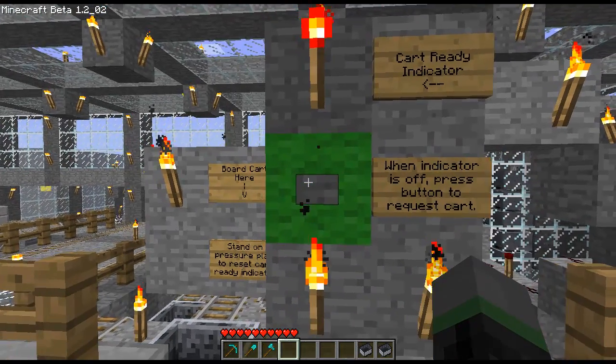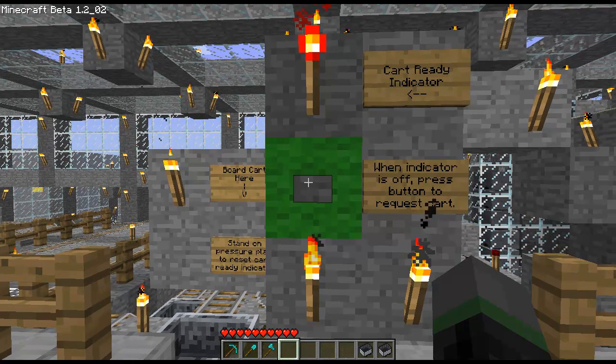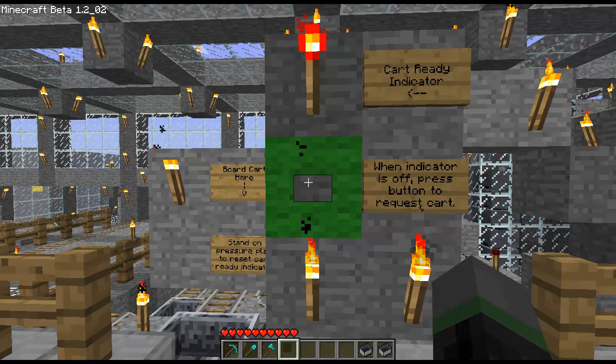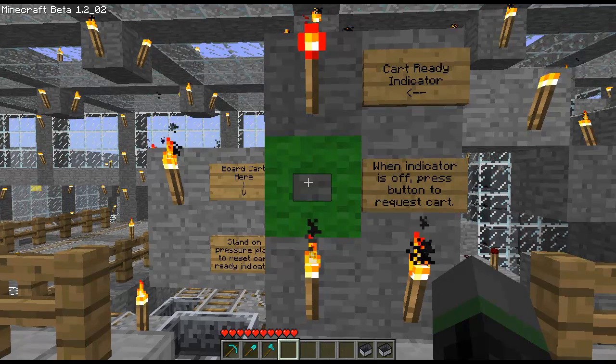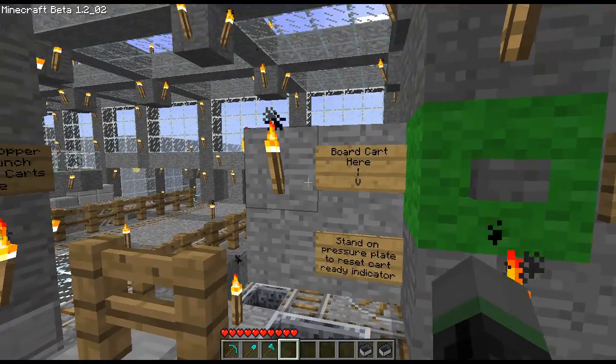Just like the old request mechanism, if I try to request more carts while the indicator is lit, nothing happens. You can only start requesting carts again once somebody stands on this pressure plate down here, which happens to occur when somebody boards the cart.